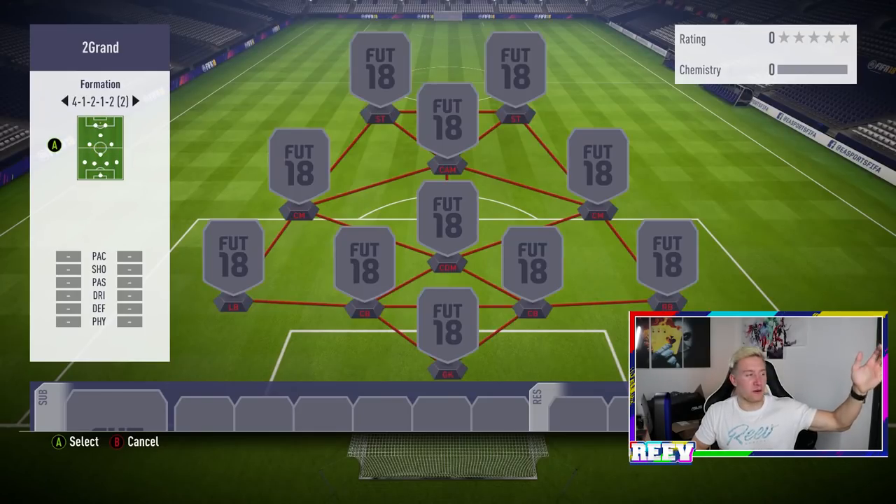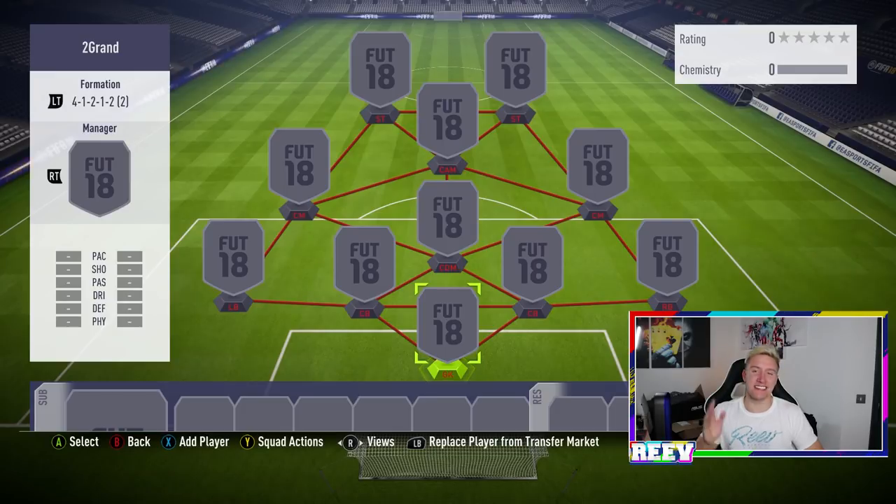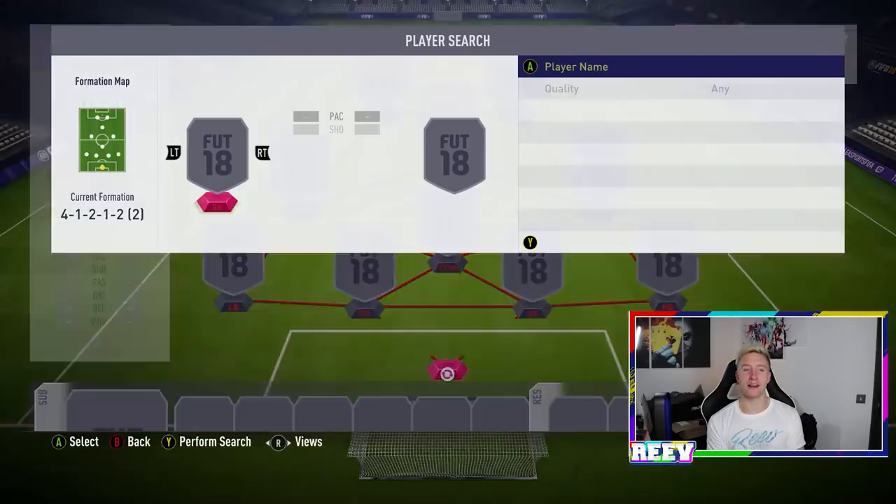So we're going to start out with the formation. The formation is the 4-1-2-1-2, second variation — the narrow version of the 4-1-2-1-2. Really, really good formation this year. Now we can go — you guys are not even ready for this team.